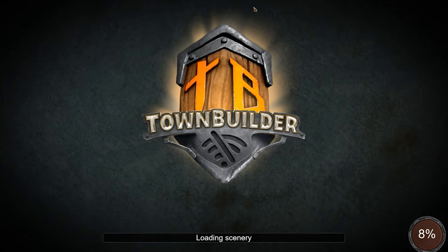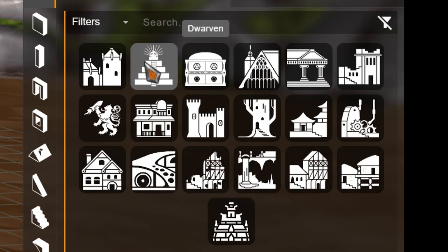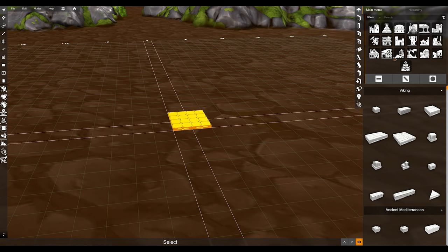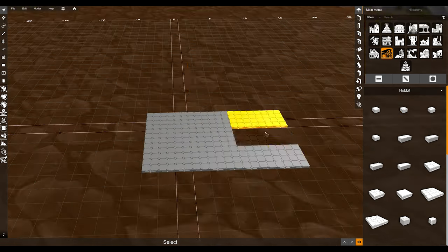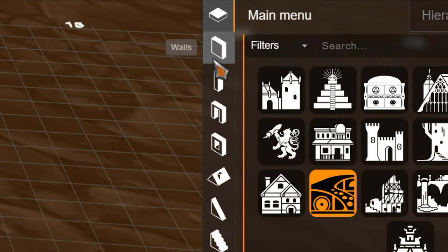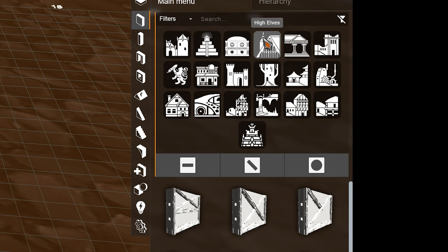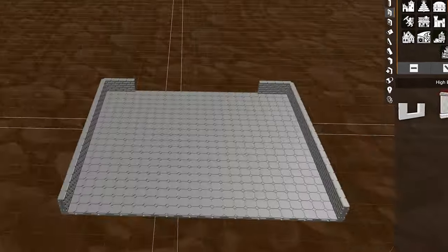I took this as the perfect opportunity to bust out Townsmith to make something custom. This is the fantasy town building set from Townsmith with all these different options in styles. We can grab some bits and pieces that we want and start puzzling them together. I did something very similar recently with their sci-fi version, Battlefield Builder, and I've been really excited to play around with their fantasy sets. They have a lot of different options to choose from, so you just pick the bits that fit your design best.